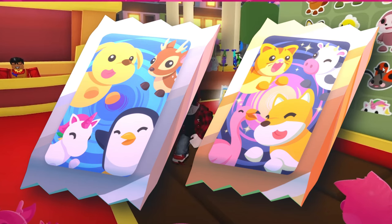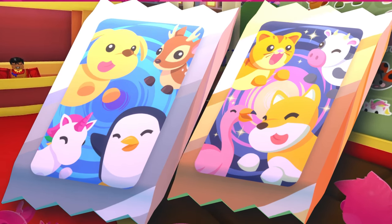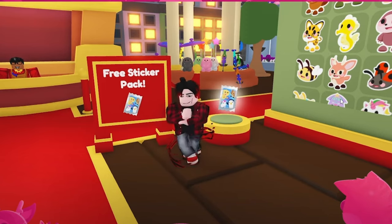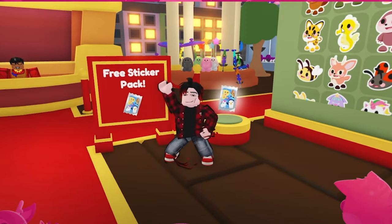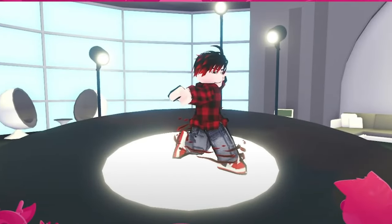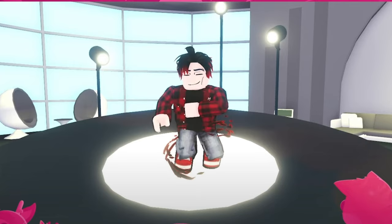You can see all the different stickers in the toy shop — there's the bee, ladybug, sloth, unicorn, jellyfish, seahorse, and even the queen bee. All of this is going to be happening this Friday in Adopt Me, so make sure you are saving bucks. If you want those sticker packs, I will be posting a video as soon as the update goes live, so make sure you have those notifications on.